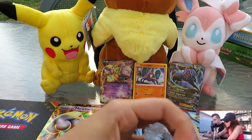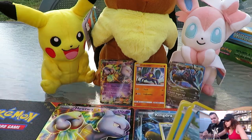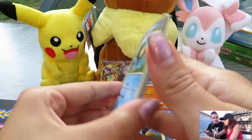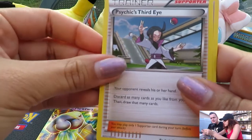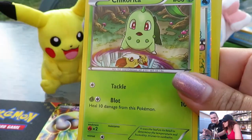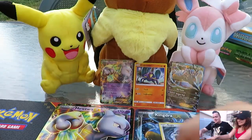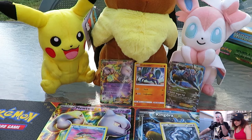I'm going to do this Breakpoint pack — that's Luxray on the pack, Gen 4 God! Lucario is from Gen 4 too; Gen 4 is just the best generation. Cards from here include a shiny Mega Gyarados and shiny Gyarados from this set. We've got Palpitoad, Psychic's Third Eye Trainer, Double Blade, Psyduck, Phantump, Glameow, Gible, Chikorita, Slowpoke... Suicune! That's two points for Melanie — she takes the lead!